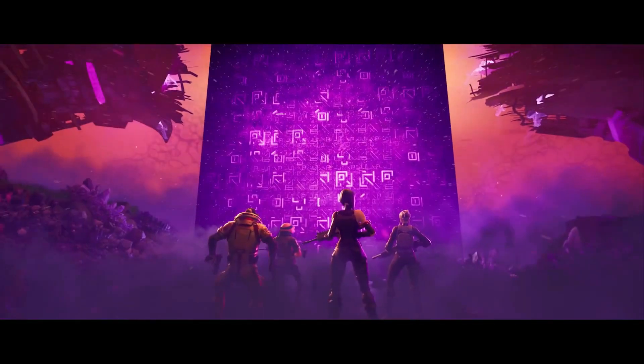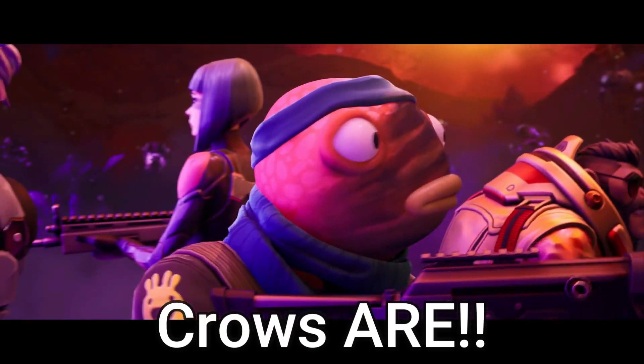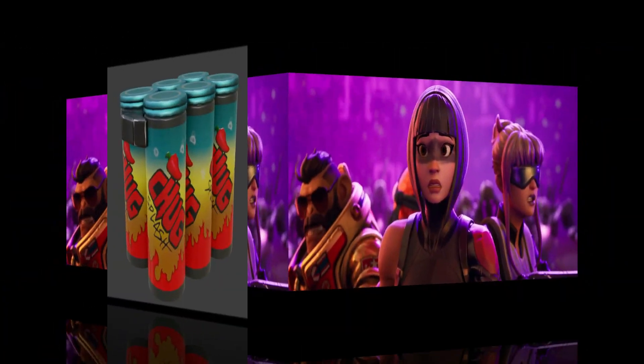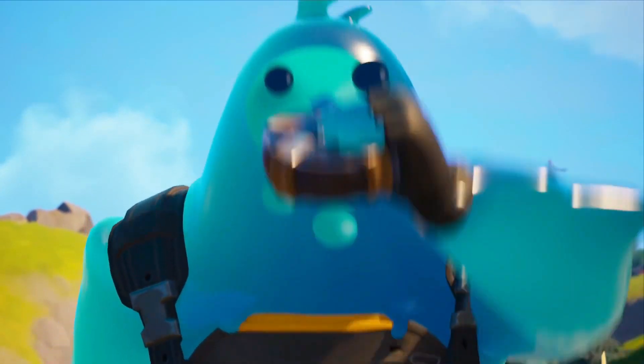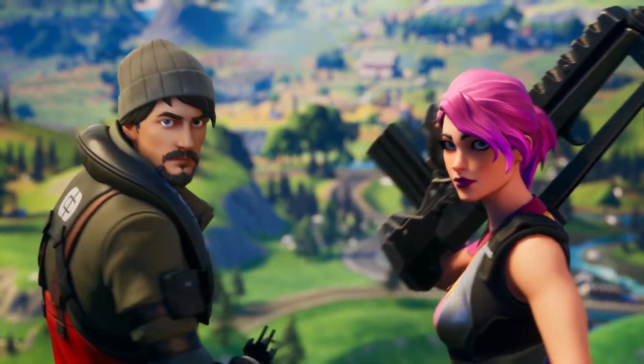Ladies and gentlemen, finally we have got the first update of the season and this update is insane. The crows are now dropping loot, the chug cannon from the llamas is gone, there's a new chug splash, the steamy stack is destroyed, and a lot more things I'm gonna tell you in this video. Watch this video till the end and drop a like.